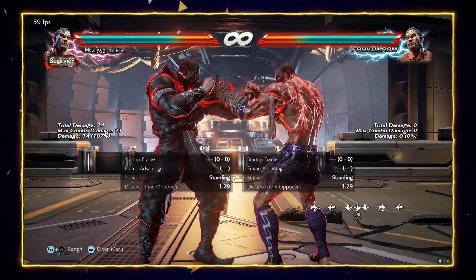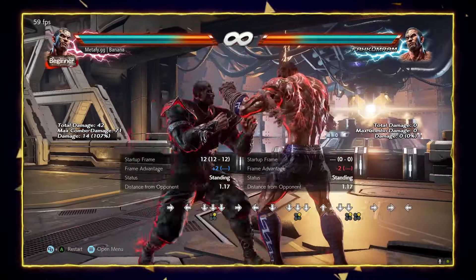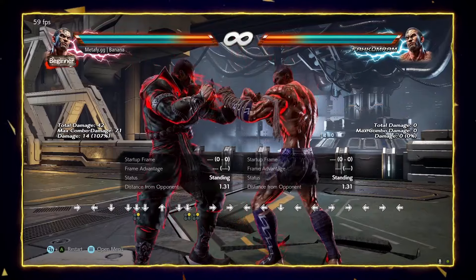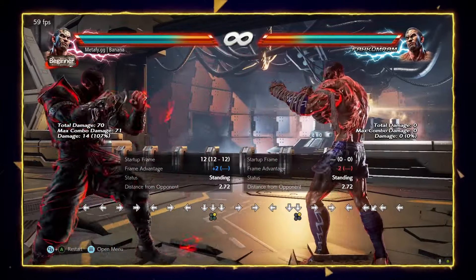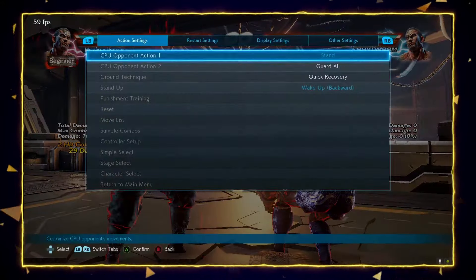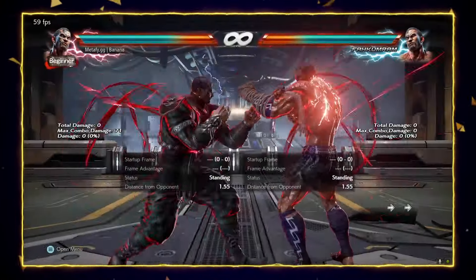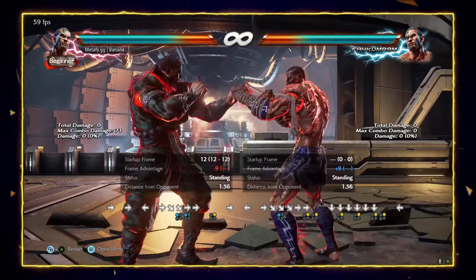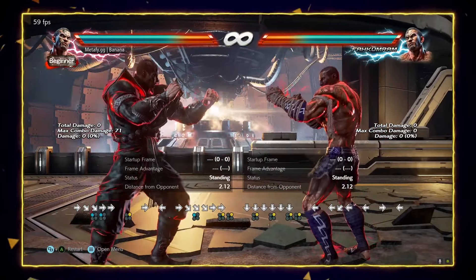By the way — did you know that FacomRAM's down jab is an elbow? That means it can't be low parried. It doesn't come out at 10 frames — it comes out at 12 — but it is super useful. Some people use it after down forward 1+2 on block — so they are at minus 3 — and after that they go for down 2. Yeah, it's minus 9, of course, but very useful since it can't be low parried.